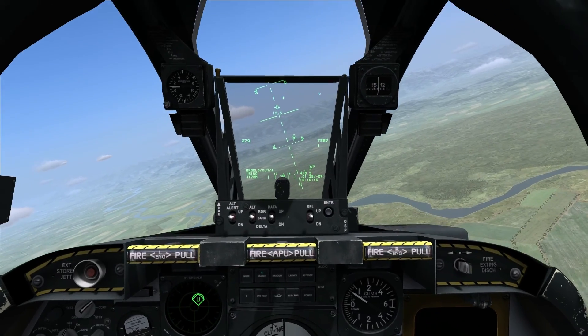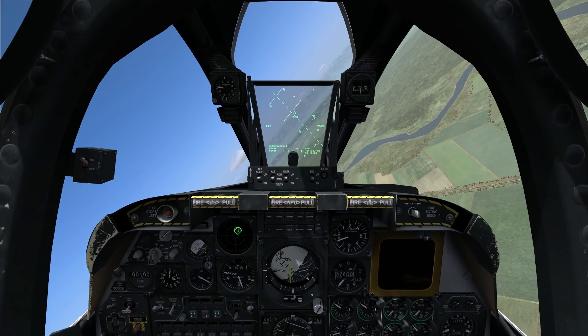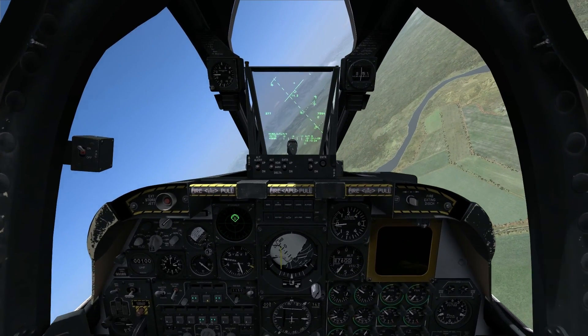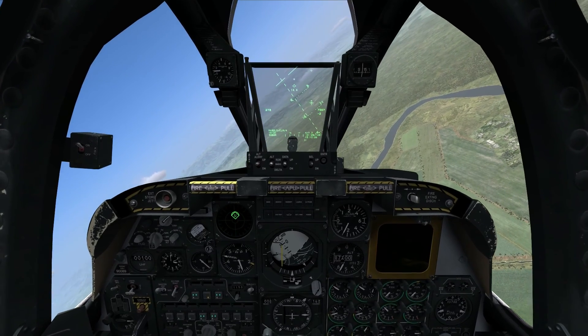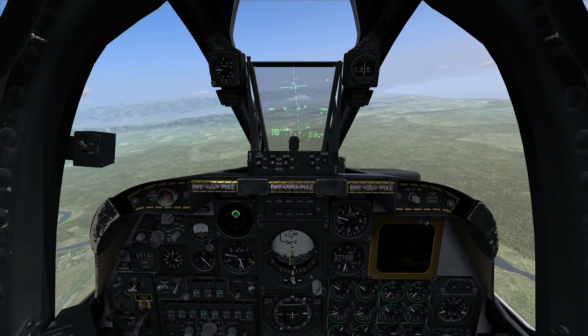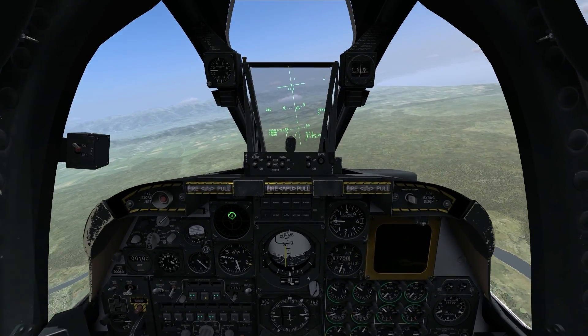Now a little bit about the CCRP release mode. This is an automatic bombing mode where you designate a target on the ground for the computer to provide you indications on where to fly. You fly to the desired location as displayed on your HUD, and then when certain parameters are met the bomb is automatically released.